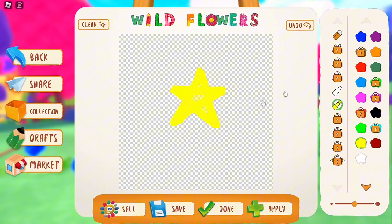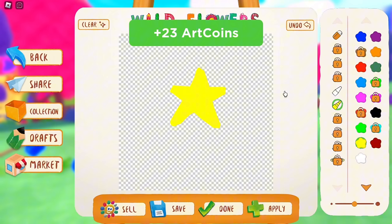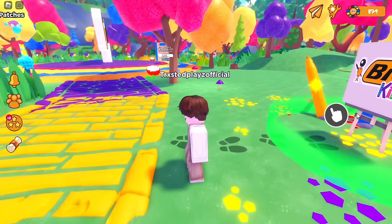You can earn art coins by drawing whatever you want and just staying away from your keyboard. Every minute you stay in your drawing, you earn art coins. Just keep staying until you reach 800 art coins. Once you have 800 art coins, follow where I go.